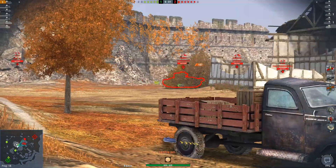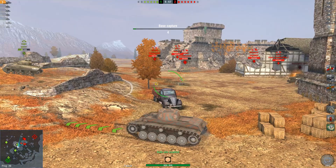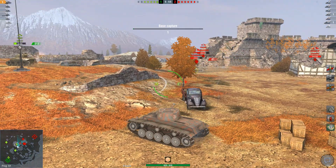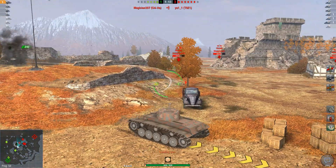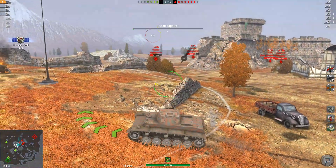We can see the enemy Matilda pushing up, so I'm going to take advantage of the fact he's going to show me his side and put a shot in there. Just trying to keep aware of what tanks are moving in, what tanks are in what position, and who can and who can't shoot me. Another nice shot into the Matilda — we get full damage on that, 200 hit points, thanks to the perk we've got.